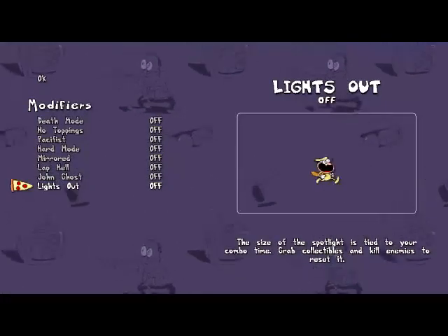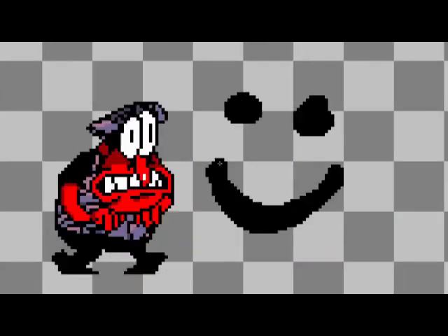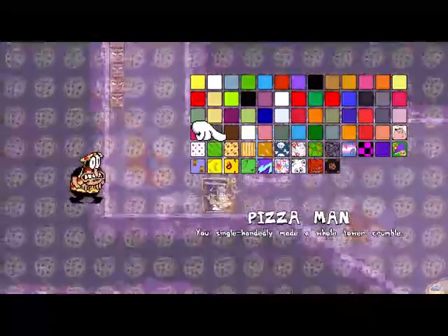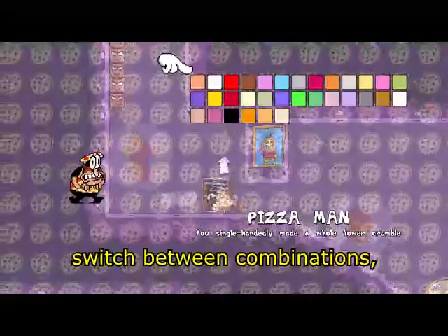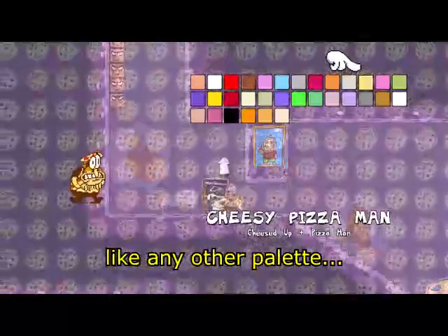3. How do I mix pellets? Have a pair of pellets selected in the treasure menu and hold SHIFT. Switch between combinations like any other pellets and let go of SHIFT.